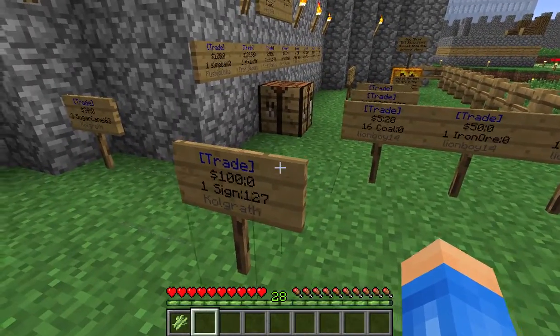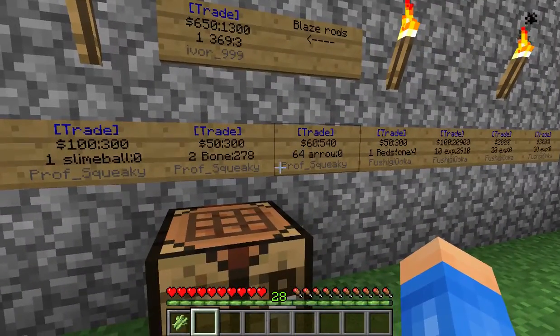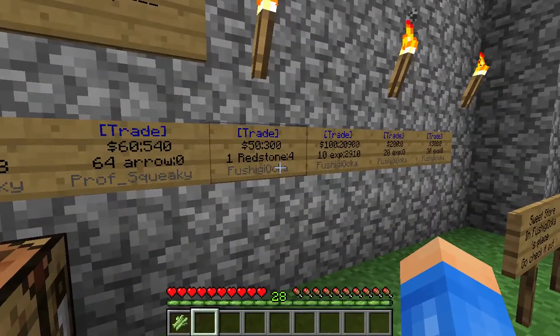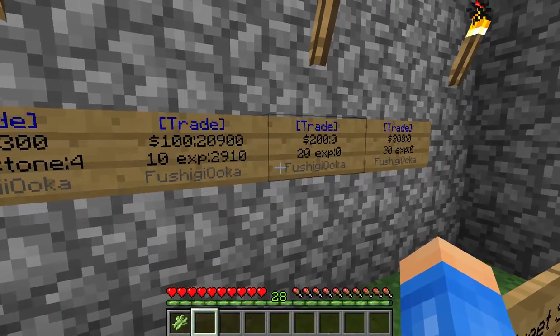You can do this with diamonds too. Someone here — Fushiji Yuka — is selling slime balls, bones. You can even sell experience. Look, Fushiji Yuka has been selling experience points.